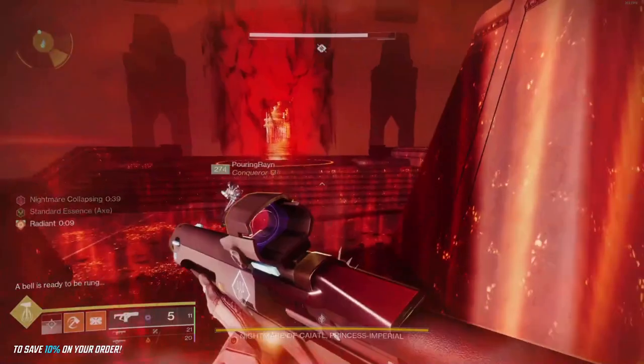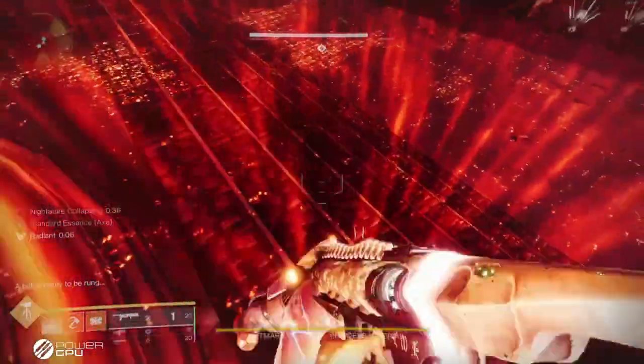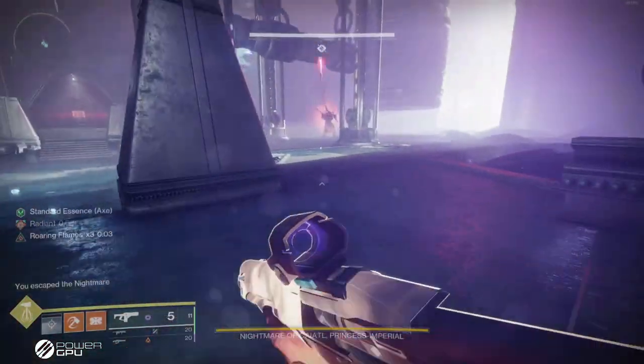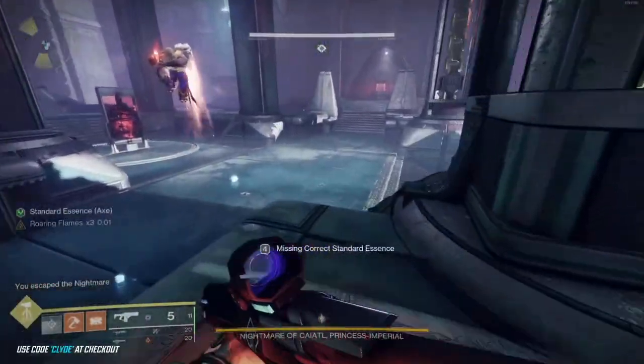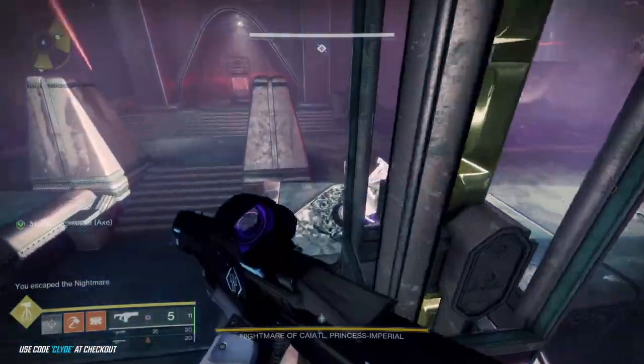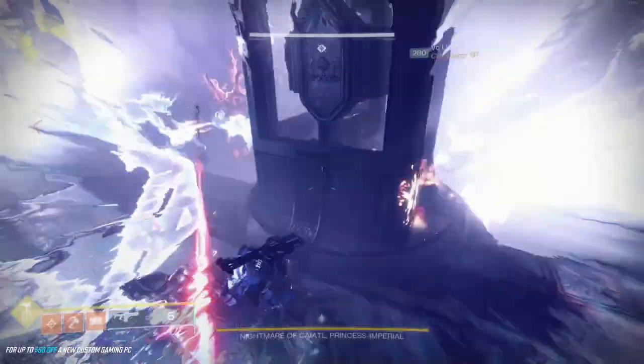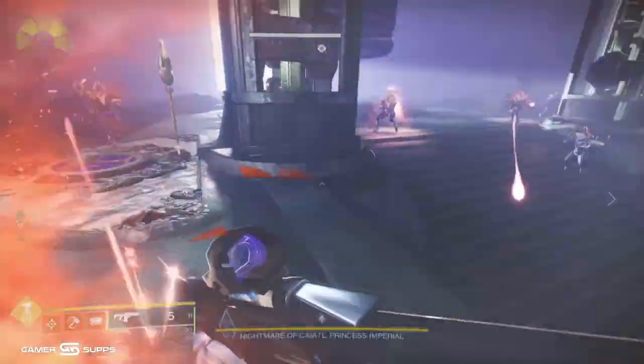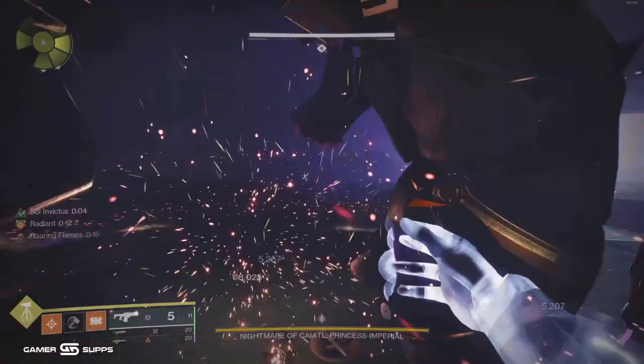That's why we have Null Composure — to take out the enemies with the shields. But they're probably still going to blow up on you and trigger you a little bit, and you might have to run it back, but that's okay. Personally, I like having two people go get the lollipops immediately while one person clears in the middle, so that by the time I grab the lollipop we're ready to go.